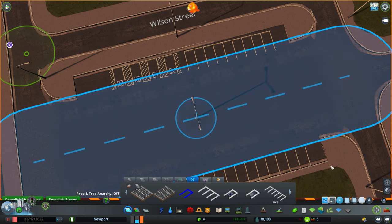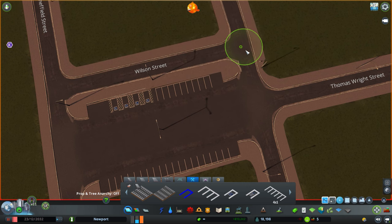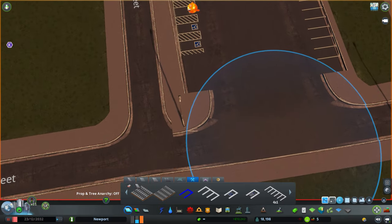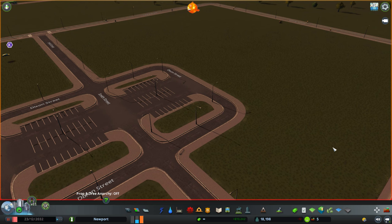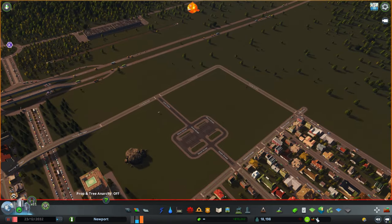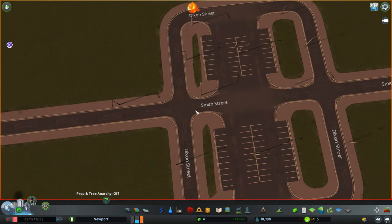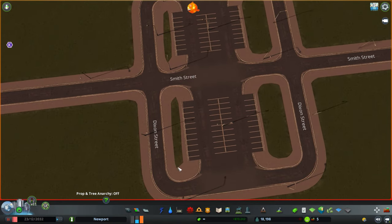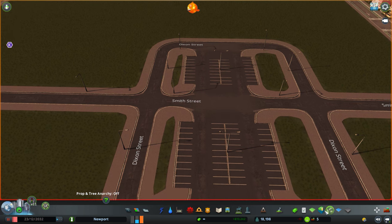I kind of fixed it because I decided to take it in a different direction. So this is what I got so far right here, and everything looks neat and lined up. Honestly, I think it looks pretty good the way I got it. So let's go ahead and add some stores.